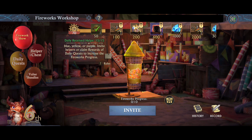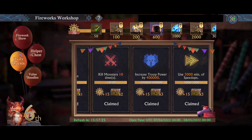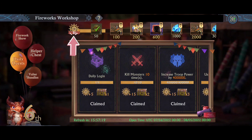The chests will go to your normal bag and you'll open them like any other chest. You can also do daily quests to obtain these chests, as well as the little starbursts, which will accumulate on the top row here and allow you to unlock different rewards.